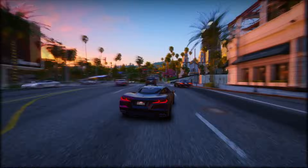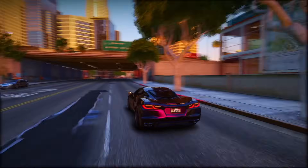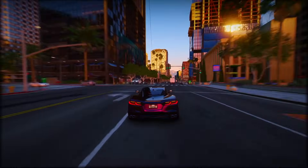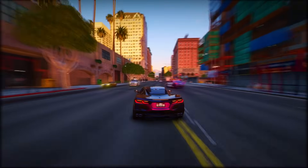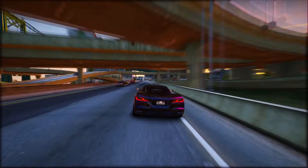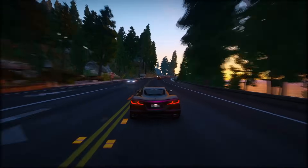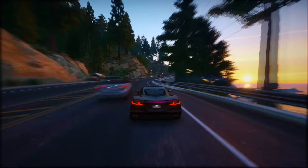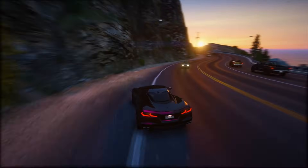Fact 7: GTA 6 unfolds within a contemporary setting, occurring after the events of GTA 5. The game meticulously recreates numerous landmarks from the Miami area, including a substantial tennis court, a bustling football stadium, and a vibrant amphitheater. The game world also encompasses an airport and a fully operational tram system. Players will have the opportunity to explore the Florida Keys and a marshy terrain known as the Grass Rivers, reminiscent of the Everglades, with swamp boats available to explore this distinctive locale.